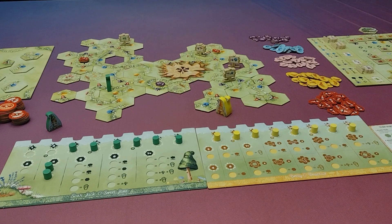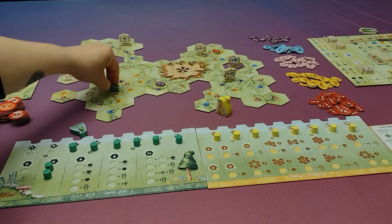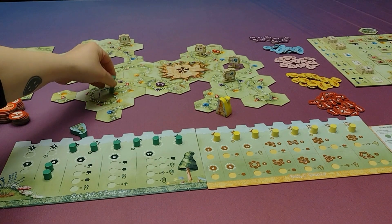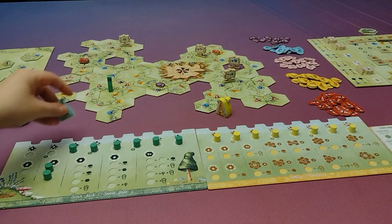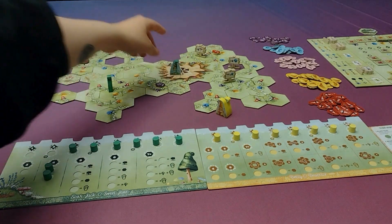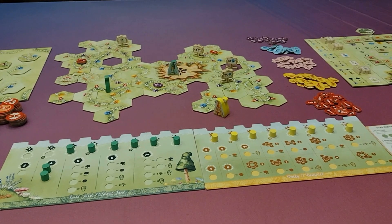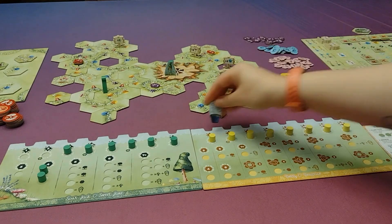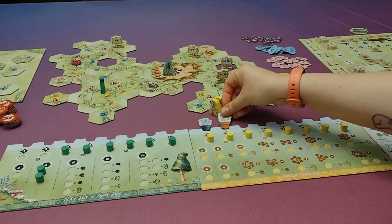The last thing a player will do on their turn is optionally move one of their gnomes. They can claim an unstarted ring or a finished ring if it doesn't have a gnome on it and hasn't had the mushrooms collected off of it. And that way, when that ring is completed, they'll be able to claim all the rewards associated with that. They can go to the stump in order to sell mushrooms they've collected and turn those in for treasures or points. Or they can go and get wildflowers, which they'll put on top of their boards as long as they don't have that color already.